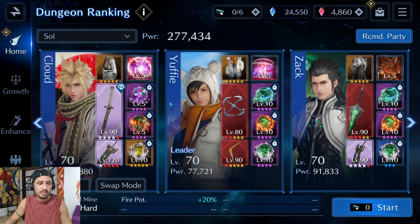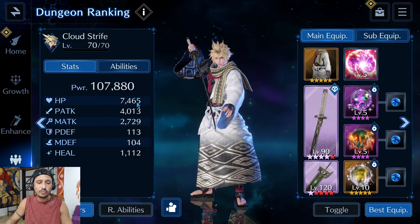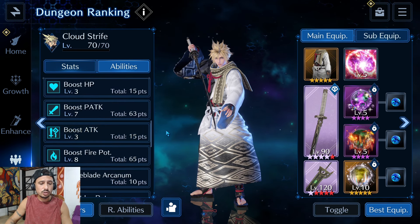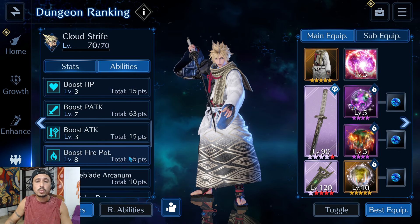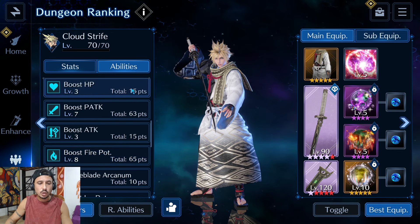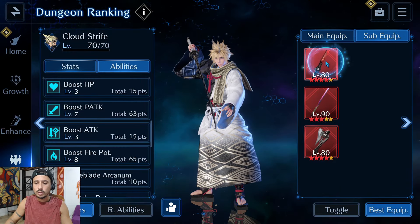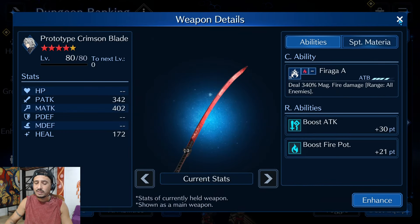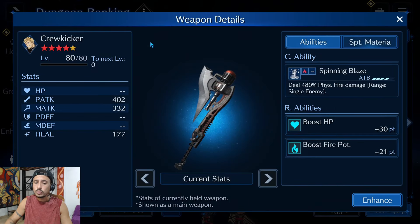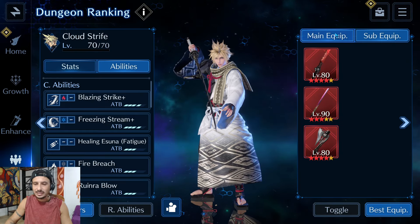Now let's jump into the back-end builds. Cloud is sitting at 107k power, 7.4k HP, 4k physical attack, 113 physical defense, and 104 magic defense. His OR abilities focus on physical attack and fire potency as the number one priorities — this is a DPS run, so defenses are not nearly as important. For his sub-equipment I'm running the Prototype Crimson Blade for attack/fire potency, the Radiant Edge for physical attack/fire potency, and the Crew Kicker for HP/fire potency.